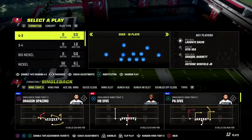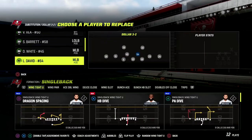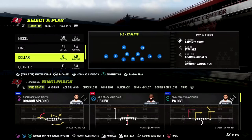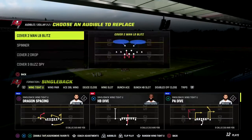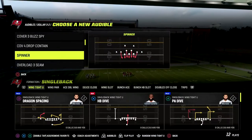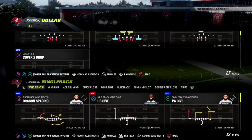In today's video I'm going to be sharing one of my favorite go-to plays right now for man to man coverage. This is a really effective concept for beating a lot of the coverages you're probably facing, and it comes out of the Washington offensive playbook. You can also find this play in the Pittsburgh Steelers offensive playbook.